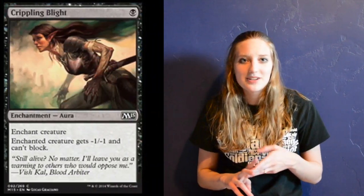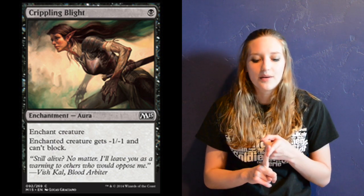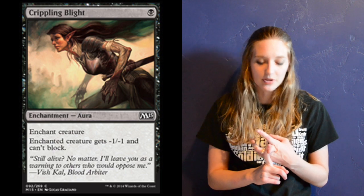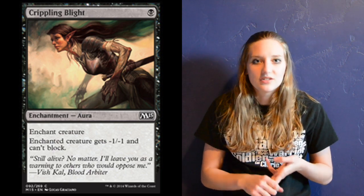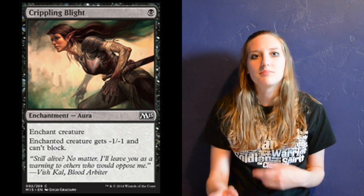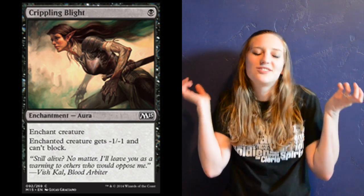That's all the creatures — 27 of them, which is probably a good amount. I could deal with a few more, but I felt like I needed some lower-cost creature removal. I have three copies of Crippling Blight — one mana for a creature enchantment. You give that creature minus one, minus one, and they can't block, which is really awesome. You can attack through big guys because now they can't block, or kill off puny stuff because they die to the minus one, minus one.